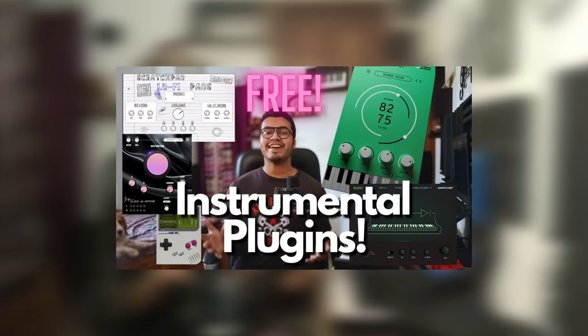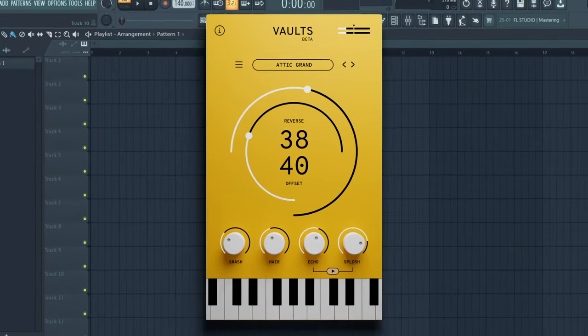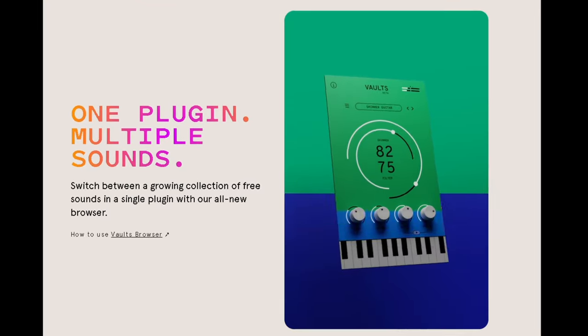So last week, I talked about five of the best and free plugins that I had discovered in the past one month. Out of those five plugins, there was one that stood out more than the rest, and that was Vaults by the Crowhill Company. I just talked about it less than briefly when I showed it off in the video, but I felt that the plugin was so good that it deserved to have a video of its own. So today, I'm going to try and make a beat using all the sounds from Vaults so you can see just how good of a plugin it actually is.